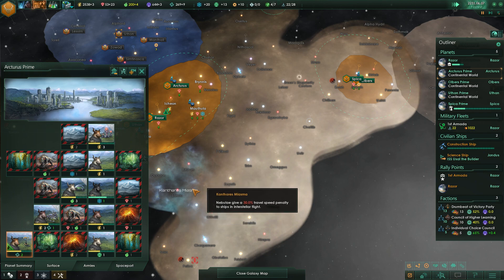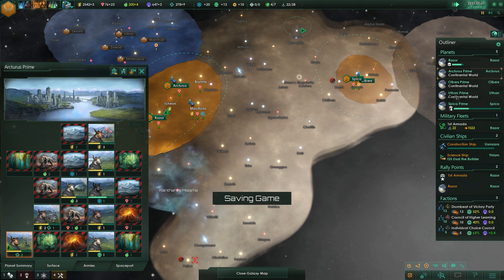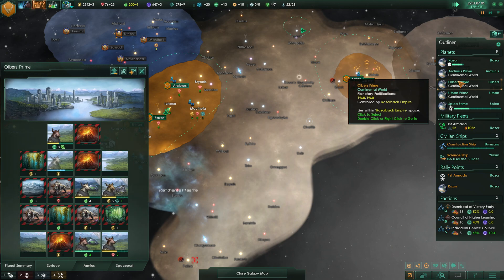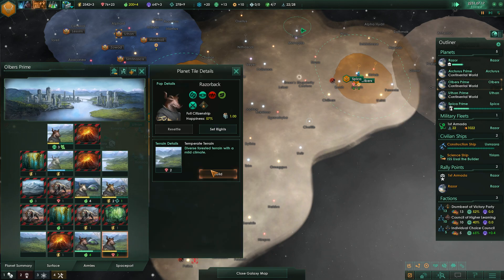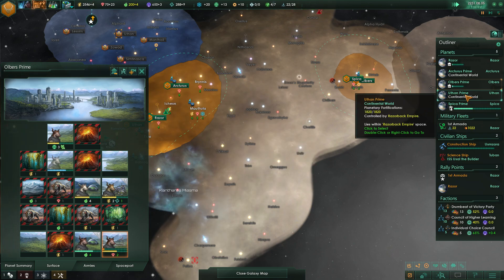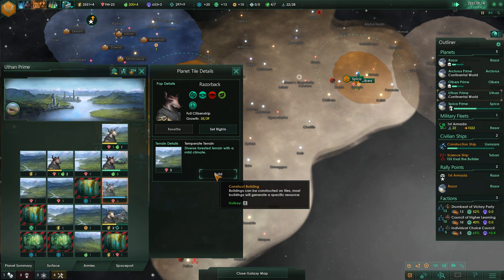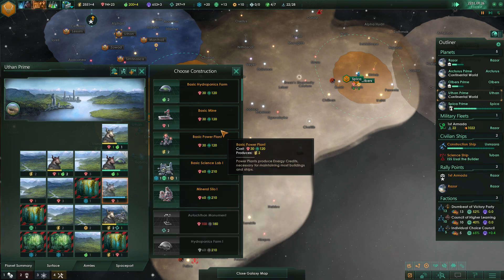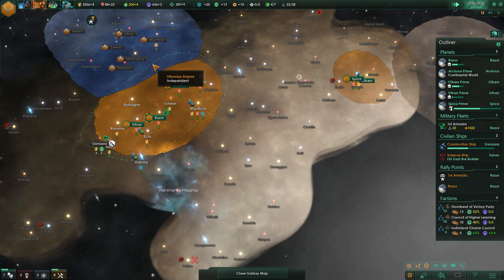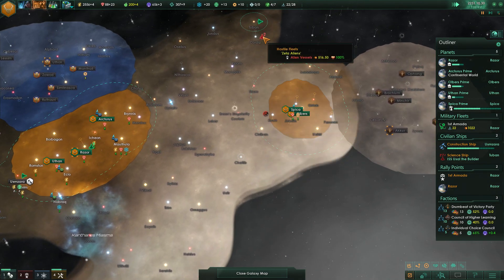An empire just bit the dust there. We need some more mineral production if we can. Look at this three-tile deposit here — let's put it right here. Basic mine — excellent. That should increase our mineral production pretty nicely.